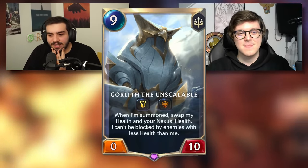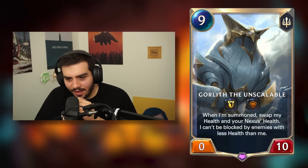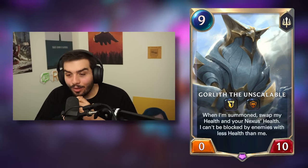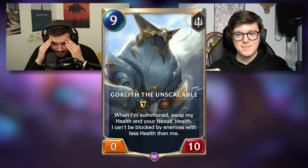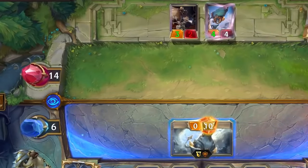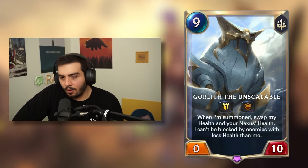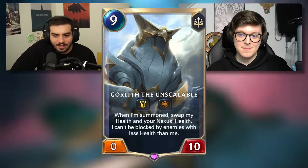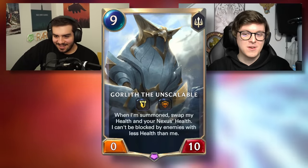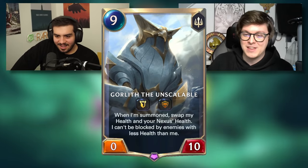Gorlith the Unscalable. What's the tower looking thing? That's Tough — they take 1 less damage from all sources. 9-mana 0-10. When I'm summoned, swap my health and your Nexus health. I can't be blocked by enemies with less health than me. Wait, this is very spicy. 9 mana though. This can save you from losing, but 9 mana is very slow. Actually, I guess this could technically 2-shot your opponent. Your opponent needs removal. This feels really slow. I'm imagining that this card could be used as just a really good defensive measure so you don't just get burned out. I'm gonna go with this card is good in very niche situations. It's too slow. But it has seen some play, because it's really interesting — this card can both save you from aggressive matchups by giving your Nexus 10 health, or it can try to win mid-range matchups by swapping your Nexus health and creating an unkillable monster that can't be blocked. But overall it's too slow.